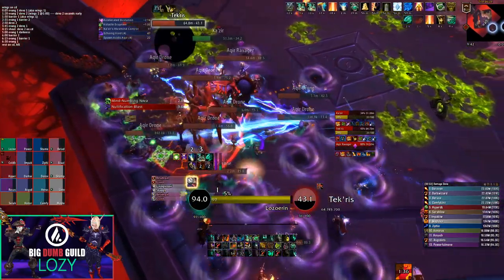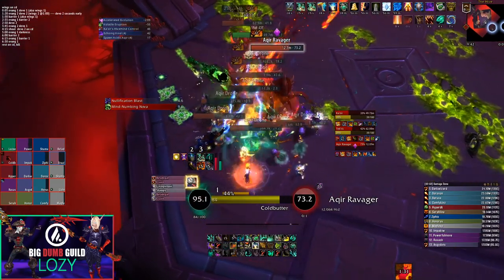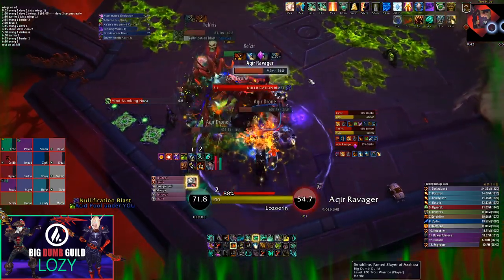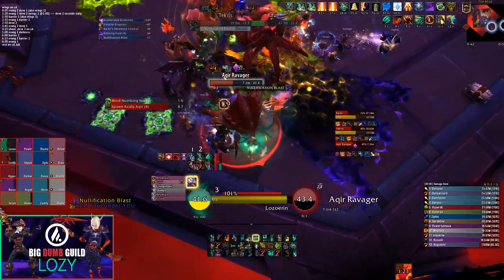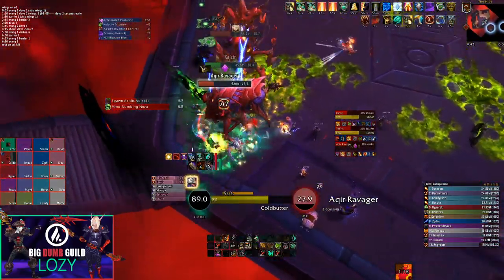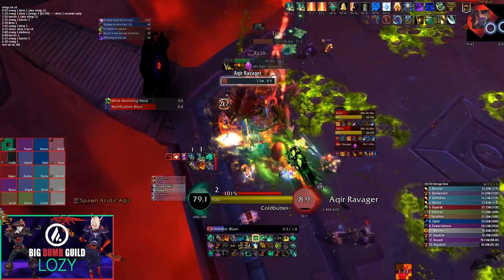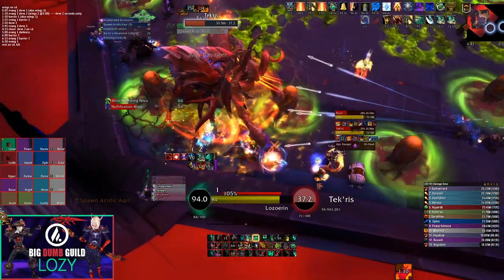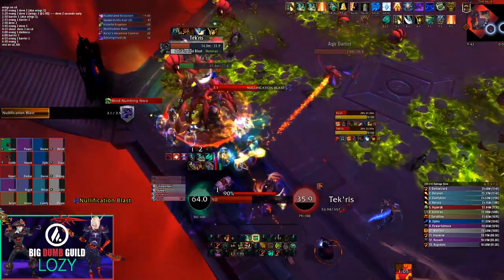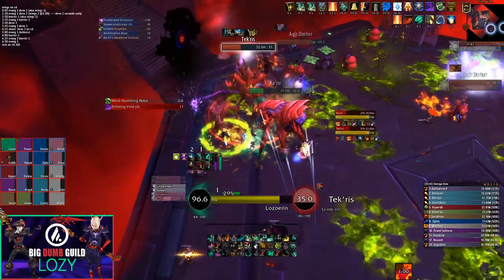During the split phase, note that the distance required between the bosses is only 20 yards, so you don't need to be on the opposite side of the room. The first split-to-stack maneuver occurs during Acidic Akir, so stay closer to get the bosses stacked up faster. Most tanks also have options for Darter control beyond Death Knight grips — things like Paralysis, Hammer of Justice, or Intimidating Roar will stop their cast and keep them in place, which is hugely beneficial for DPS even if the CC breaks instantly.